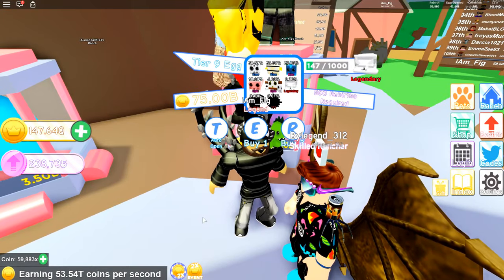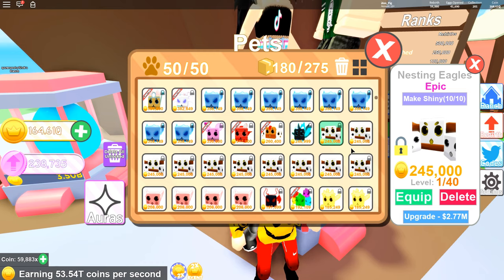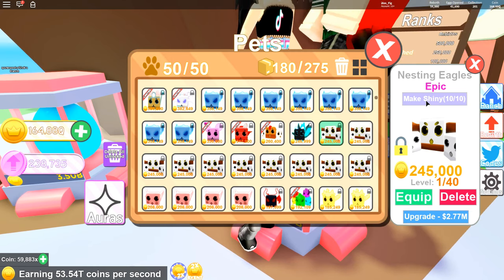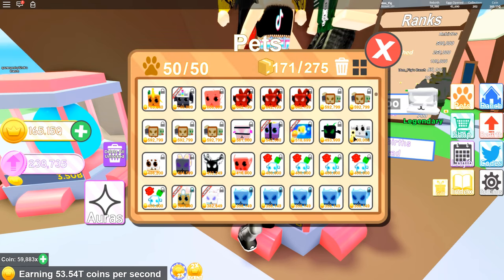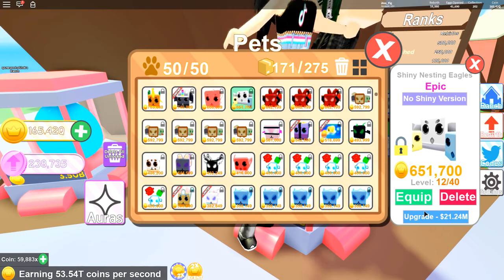There it is — my new badge: 200 pets collected. It felt impossible to get but I got it! I'll open a few more eggs and I finally got enough for a Shiny Nesting Eagle, so I'm going to go ahead and make that shiny. There it is right there — a Shiny Nesting Eagle. I'm going to upgrade that one.